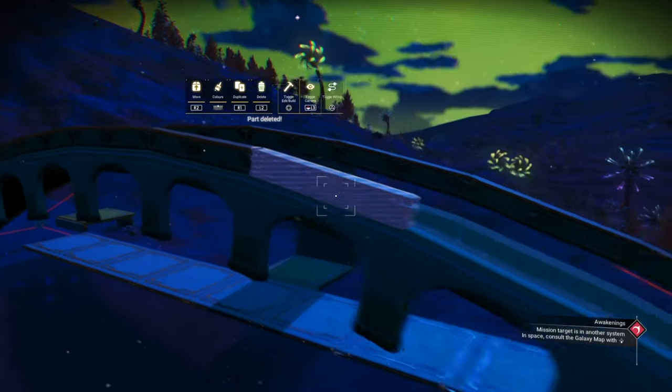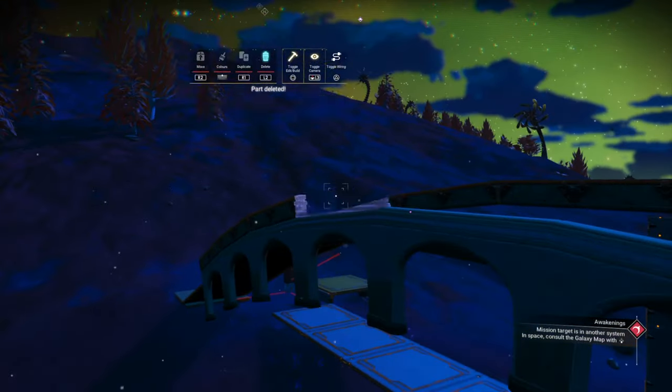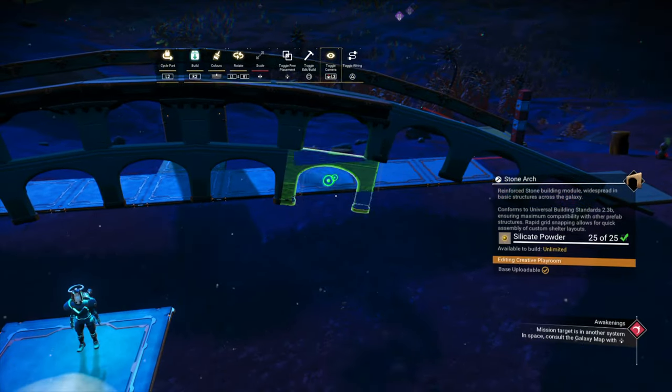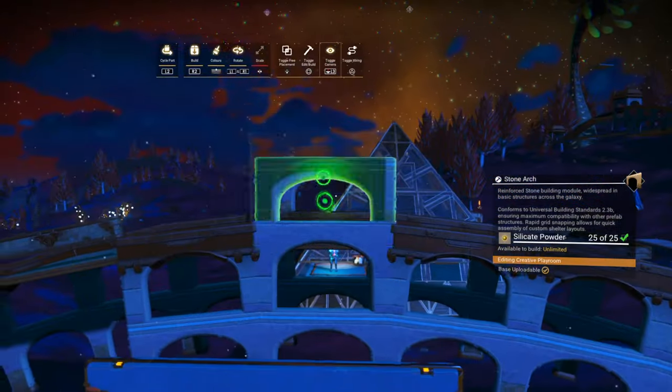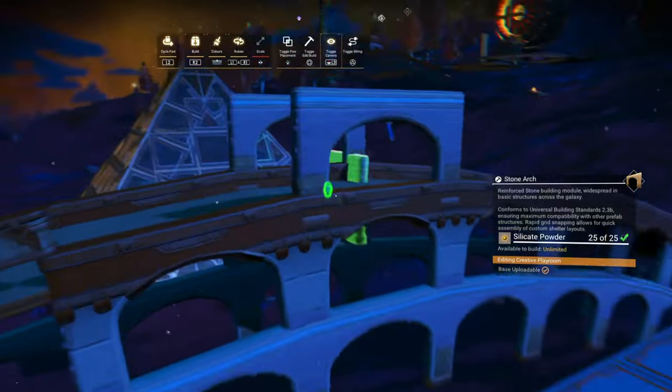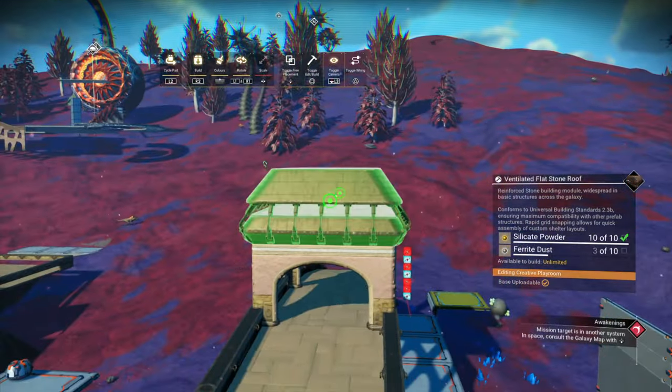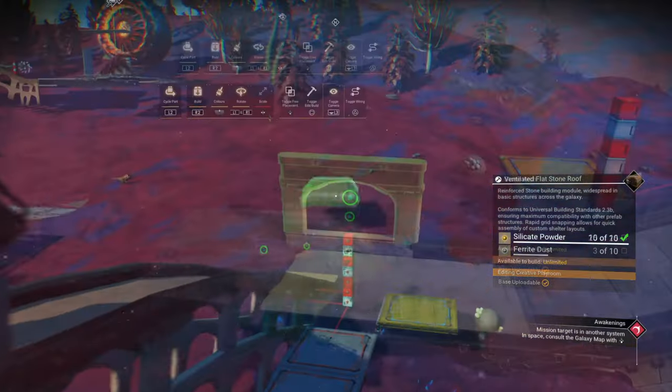With the first set of stone arches in place, we can delete the short walls. Attach more arches so we get that nice effect at the top. If you wish, you can create a central tower like I'm doing. I think I'll use that roof piece and create a tower at either end.